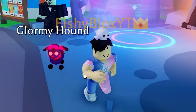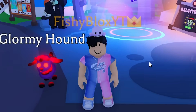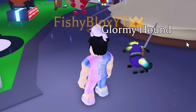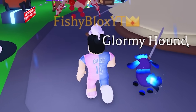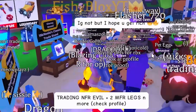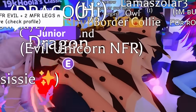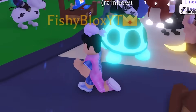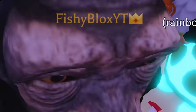We managed to get the Mega Glormy Hound, which is a really cool looking pet, but we're still missing one new Mega Neon pet in this update. We're going to join Ritz trading servers until we can get that last pet. I got a pretty good deal on the Glormy Hound, and I feel like the Grasshopper is going to be a lot harder to get. I see the Glormy Hounds all over the place - every single server that I join, someone has one for trade.